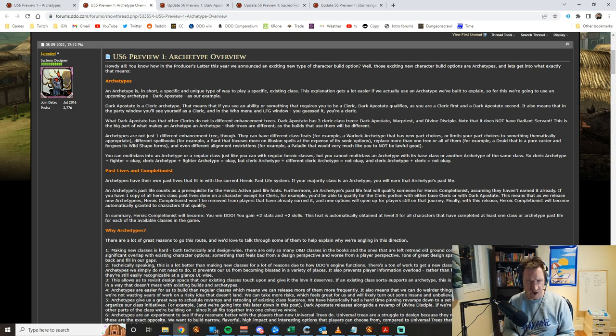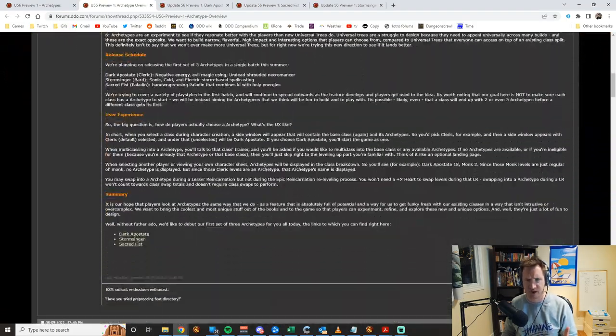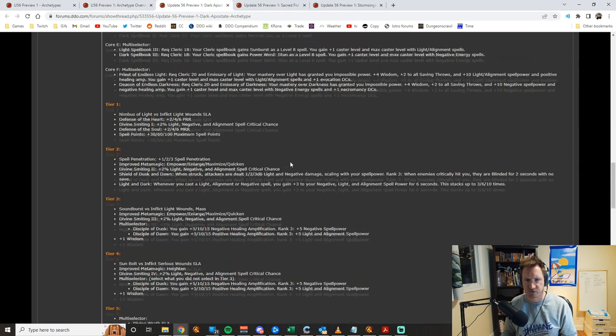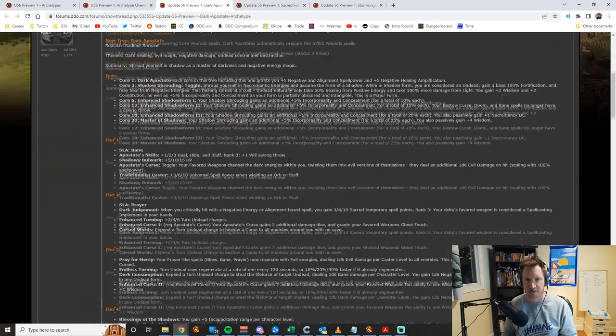These archetypes are basically going to change some things about individual classes. For example, as the dark apostate cleric, instead of getting cure spells as your default, you get inflict spells, and instead of having the radiant servant enhancement tree you get a new dark apostate tree. There are three archetypes: the dark apostate for cleric, the storm singer for bard, and the sacred fist for paladin.